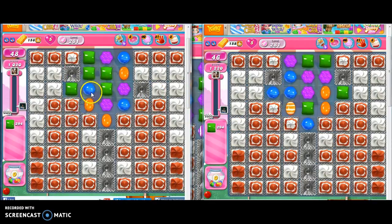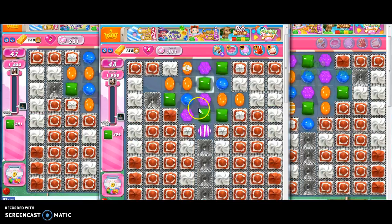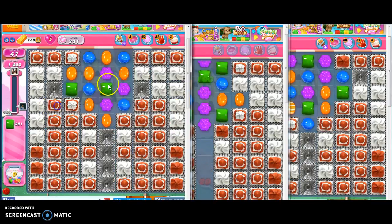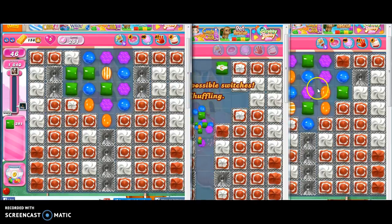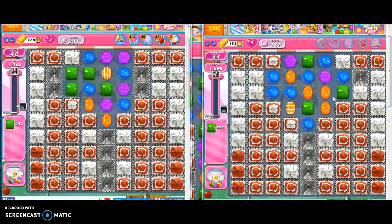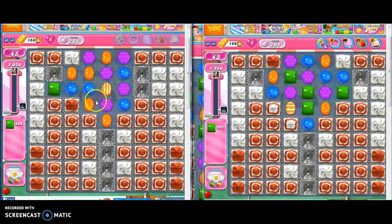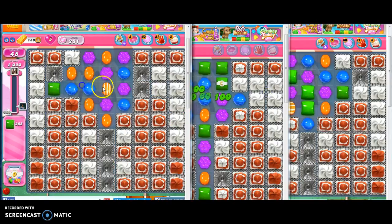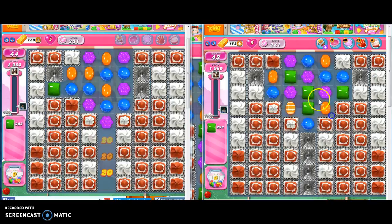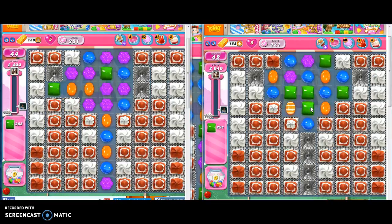I only have 15 minutes of recording time on my recording application, so I know I have to get this done in 15 minutes. The trick is to get color sugar drops created. Every time I make a cascade — I make an initial move, and then at least three other moves are created after that initial move — that's a sufficient cascade. Right now I can't really do that; I don't have a lot of space on this board, but as I open things up I'll have a better opportunity.